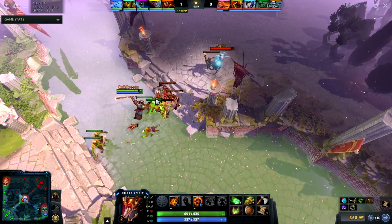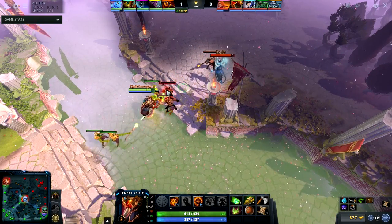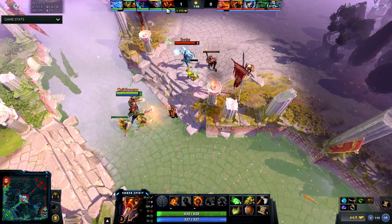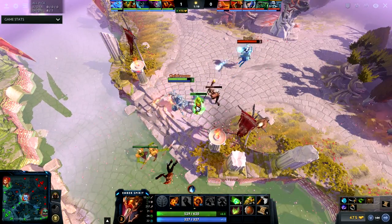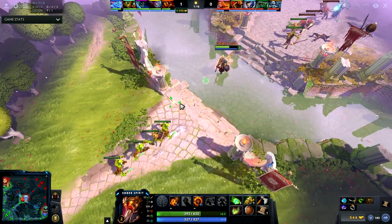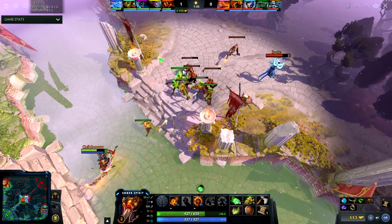Notice my last hitting and my positioning — I'm kind of running around in circles because I don't want to get attacked by Lich. It's important to keep your distance and you have to know his attack range. I also know he's on high ground and I haven't placed the ward yet, so I have to be very careful. Right now I'm taking unnecessary hits just to get that last hit, but I have five Tangos and a Fairy Fire so it's okay.